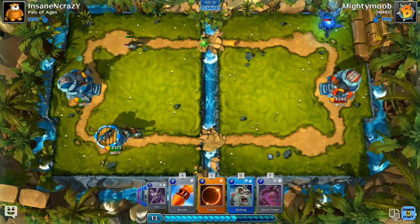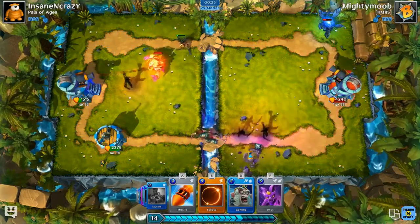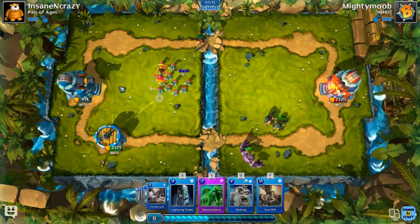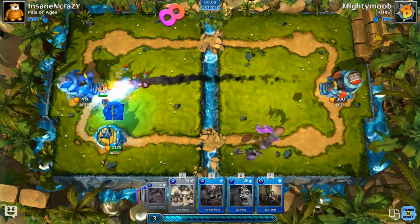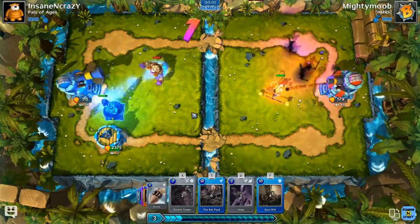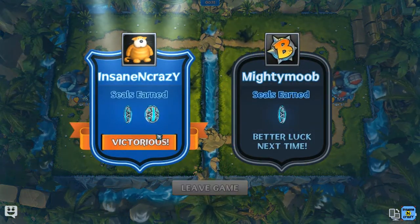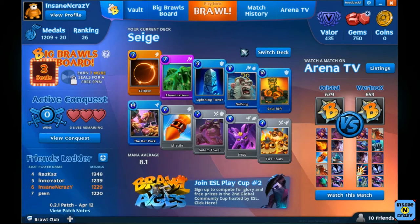And now we're starting to push for ourselves. Right when this gets close enough I'll put something down in the back. He may actually win here — nope, close. This is a very close game; he's not quite gonna finish it off there. And then I think I got the win here. Good game, Mighty Moob. So that's the idea behind that deck — it's usually better in the beginning of the game. That's the siege deck.